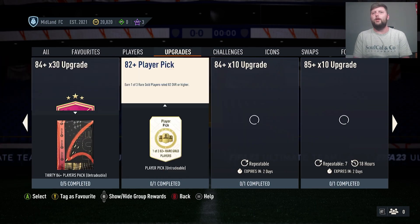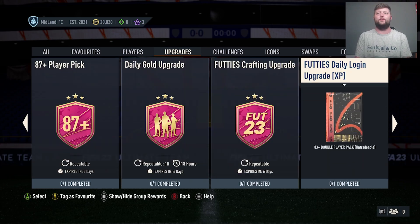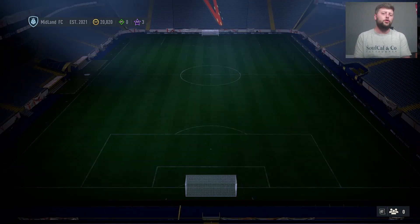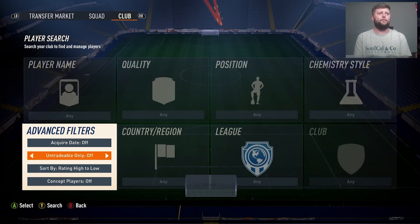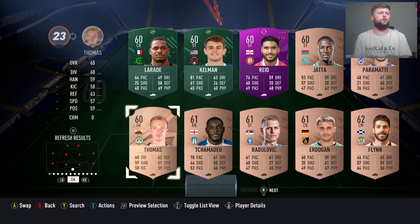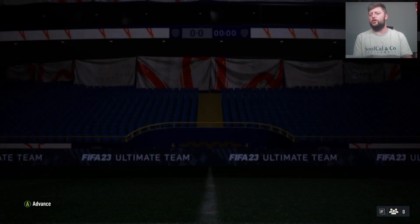The first thing you want to be looking at, realistically if you've got nothing in your team and done absolutely no upgrades, the daily login is number one. That is obviously going to be a big one to get yourselves 88x3 plus objectives in there. So if we go in and whack in a bronze card, it gets your first one done — jobs are good.